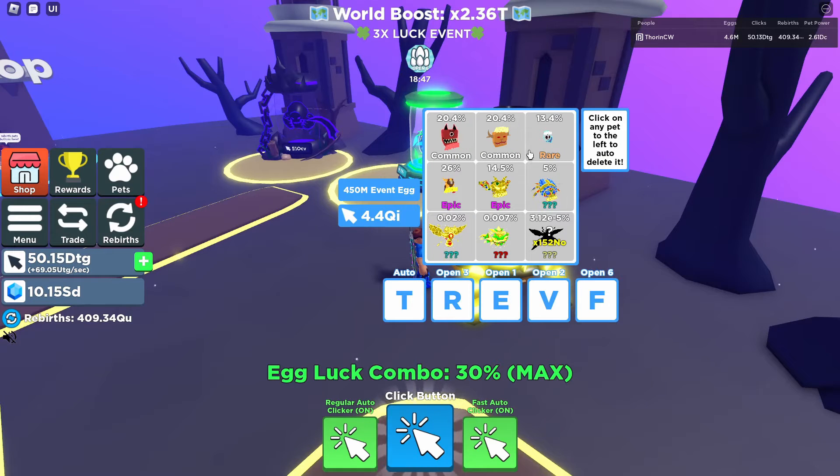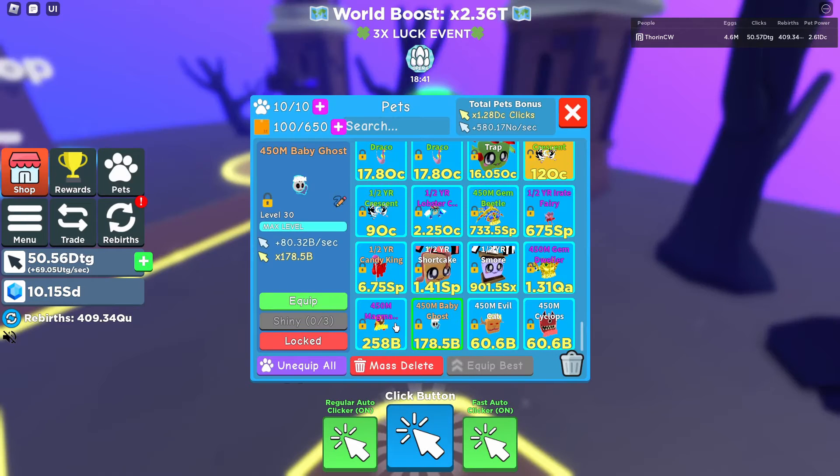That was the top row at 13.4 percent. Now onto the 26 percent: the 450 mil Magma Bear, which will give you 116.1 bill a second and 258 bill clicks.